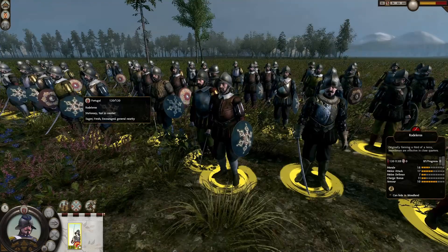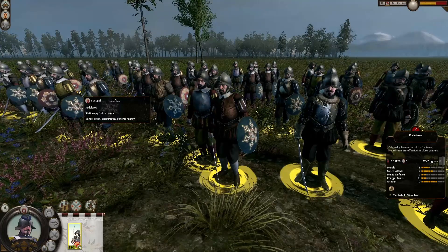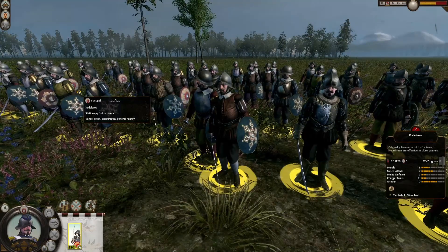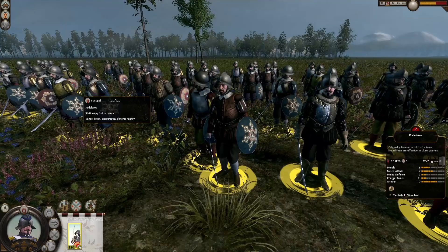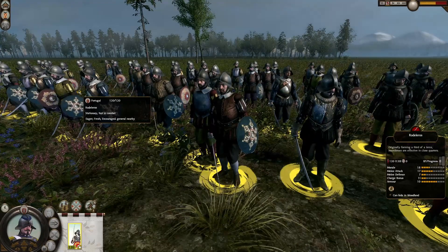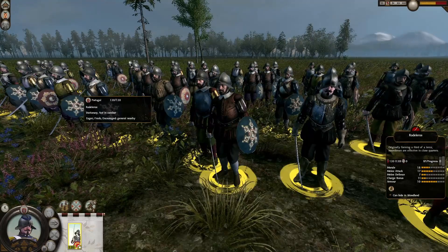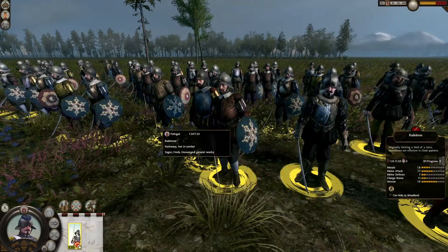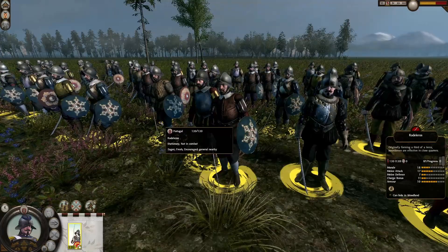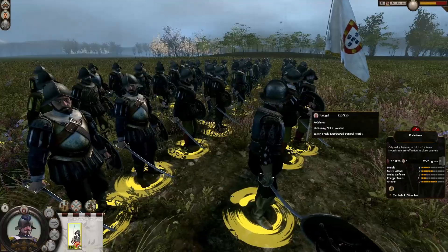We can only craft two with the mods we are using, the other being the sorbent, so they are a clear upgrade. 120 soldiers, 18 morale, 17 melee attack, 7 melee defense, 11 charge bonus and 10 armor. A very good offensive unit — quick to kill, with good staying power because of the high morale and armor. Not very good melee defense, but there you have it: our sword and shield unit, the Rodeleros.